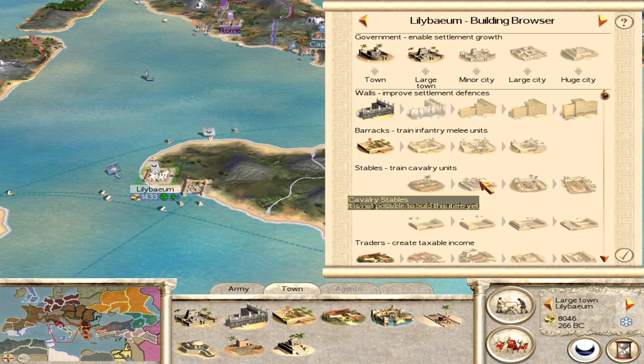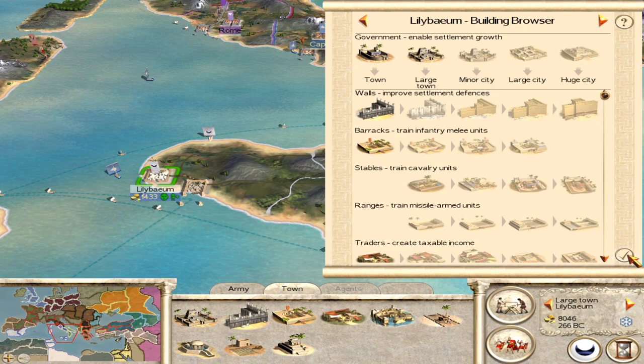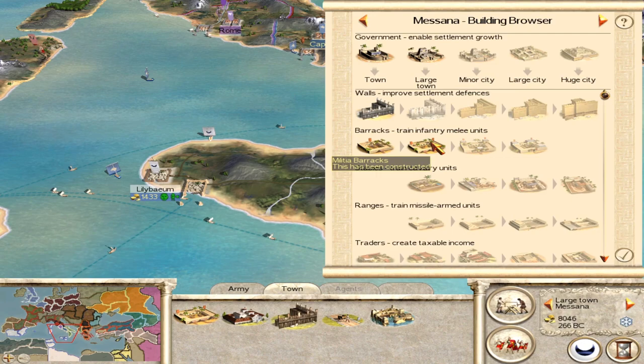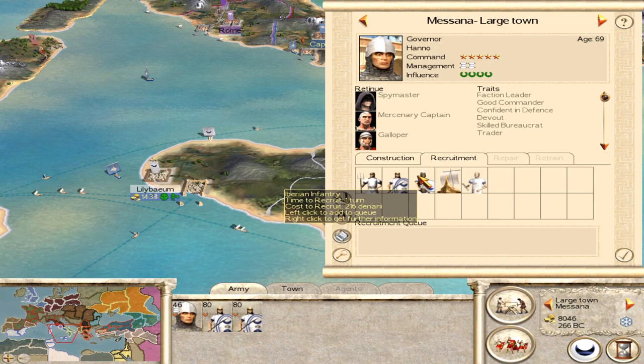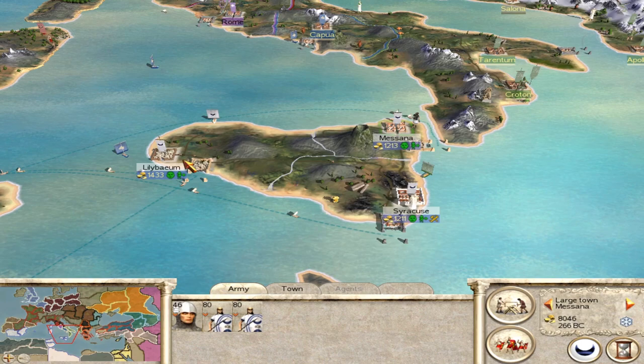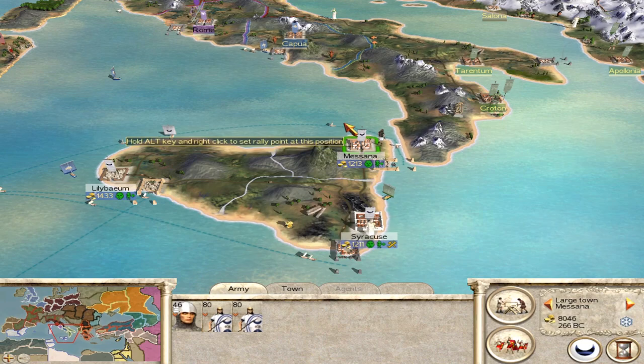Now we already know that elephants are coming out of Carthage, and that is magnificent — minor cities can get you elephants so long as you have the resource. We don't have the elephant resource in Lilybaeum, so it's not really worth worrying about the stables over there. What I simply want to do is think about where we can get our best infantrymen. It's worth looking at the three towns you've got. Messana over here is slightly stronger when it comes to the barracks, so it's probably worth trying to get that up to the next level of barracks as soon as possible. At the moment we can only get Iberian infantry, who are frankly not particularly good.